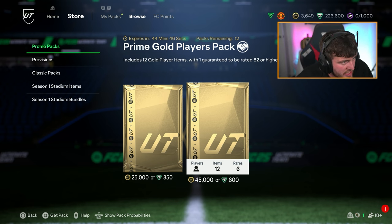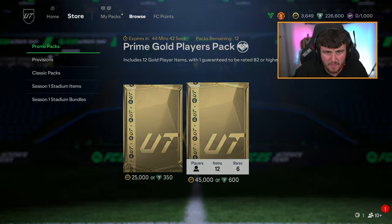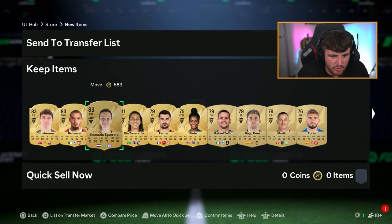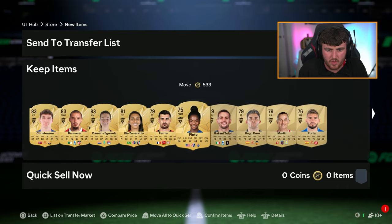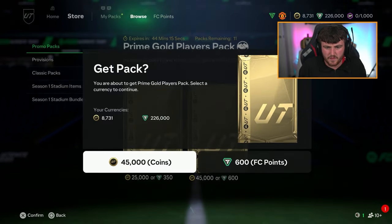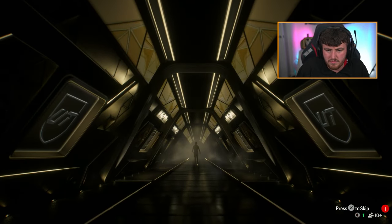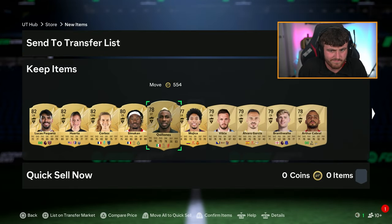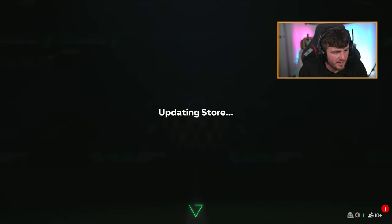I haven't opened any packs at all on this PlayStation. We've got 220k points — let's open the Prime Gold Players packs, they've got an 8.8% chance of an 87 plus. Let's see if we can start packing some good stuff. We are starting off with a non-walkout — CDM Algeria, Benassere, Christensen. Not a great start. Given that these are four times the price of a premium gold pack, and a premium gold pack discards for about half, you're probably better off opening premium gold packs with your points.